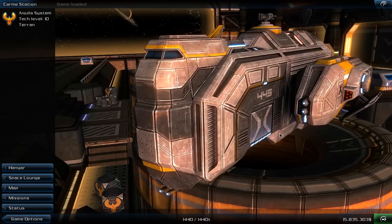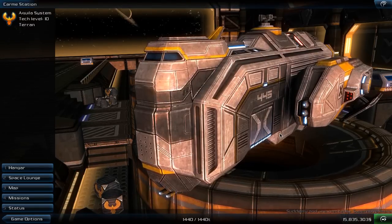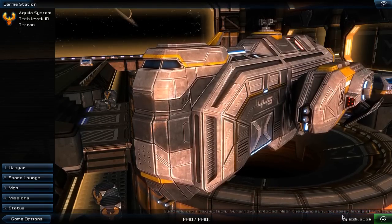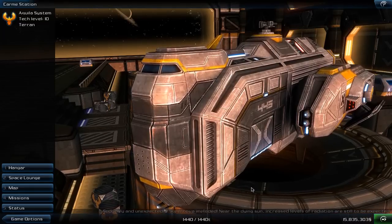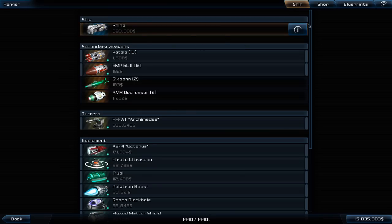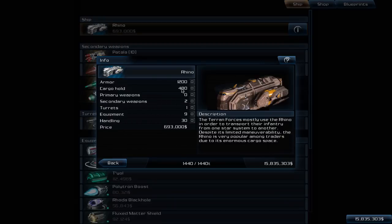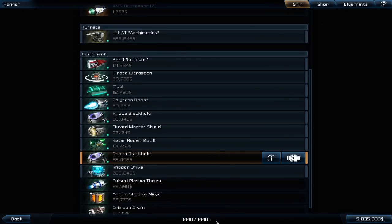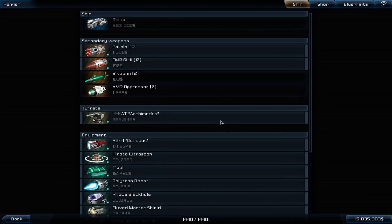As I mentioned last time, to get a little bit more money I had to grind, and to do that best, first and foremost get a big ship with lots of cargo. So I got the Rhino, which fills out most of the screen. This Rhino comes normally with a cargo space of around 480, but I did have two Rhoda black holes, so now I have 1440 tons of cargo space. It is optimized for cargo hauling, so it has no primary weapons, just a turret — I fit the HHAT Archimedes auto turret into it.